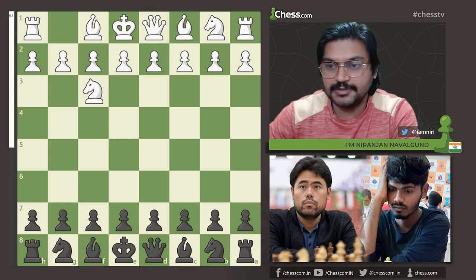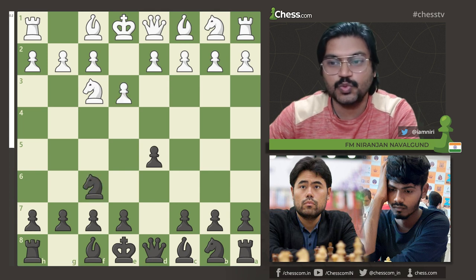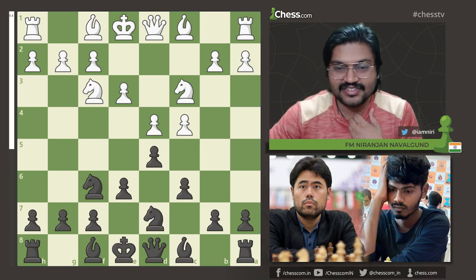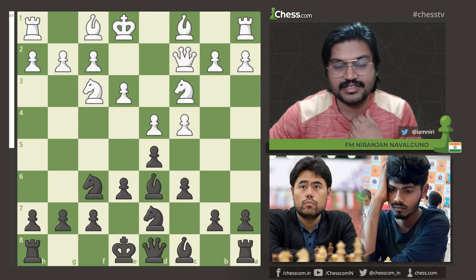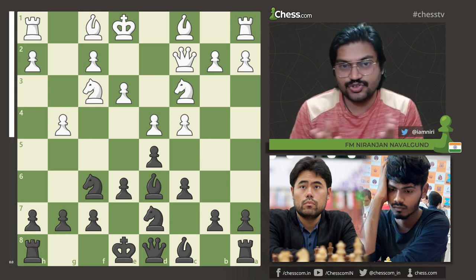Hikaru Nakamura was White and he played Nf3, and Senthil Maran went with d5. After e3, Nf6, we get the Semi-Slav position. After d4, Senthil Maran went with Nbd7 — we can call this a Semi-Slav or the Meran opening. After Qc2, Bd6, White played g4. This is the Shabalov variation, or the Shirov variation, of the Semi-Slav.